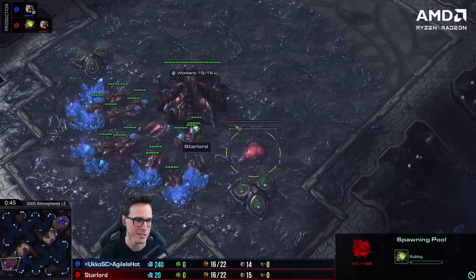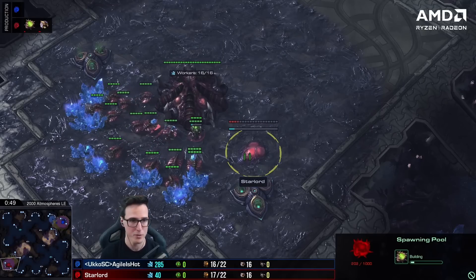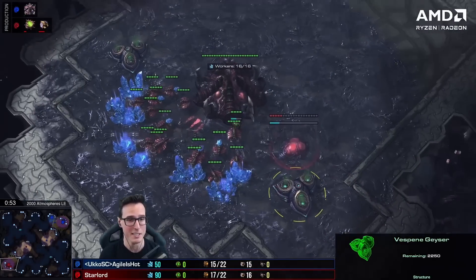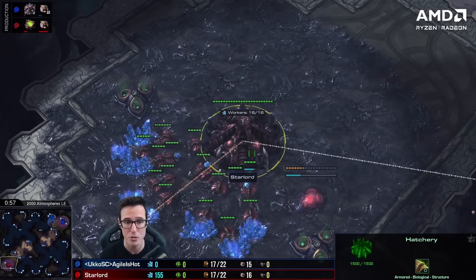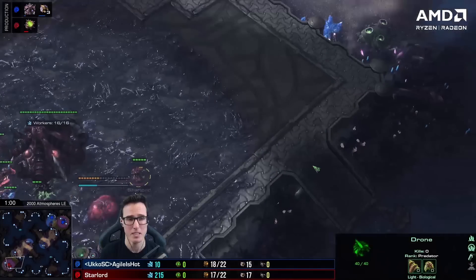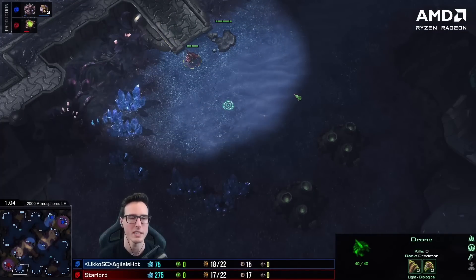I was really worried going into this because I'm not used to opening pool first, and it's a big map so I can't do any zergling pressure off it. We're meant to go 17 pool, 17 hatch, 17 gas. I was thinking: how do I turn this into a not-shit build? Roach pushes off two base aren't too bad, but I need to do it sharper. Maybe a roach speed push — no plus-one upgrade, but build the Evo to pretend we're getting the upgrade, and just get roach speed as quickly as possible.